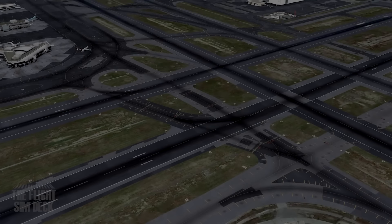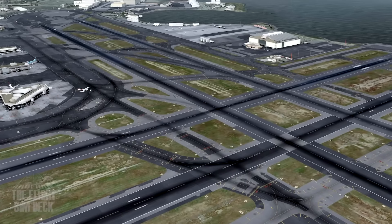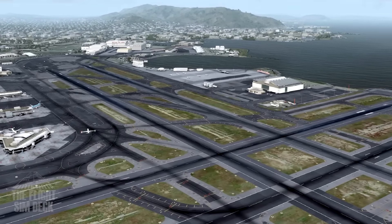Hello everybody, and welcome to another edition of the Flight Sim Deck. My name is Patrick, and today we're in San Francisco, California — Northern California Bay Area — and we'll be going to Phoenix, Arizona, Sky Harbor.